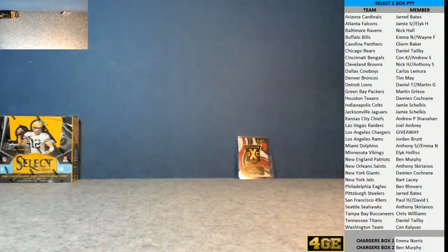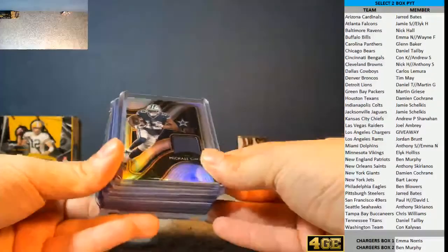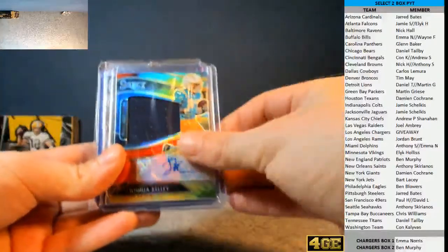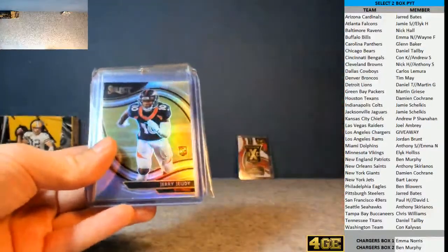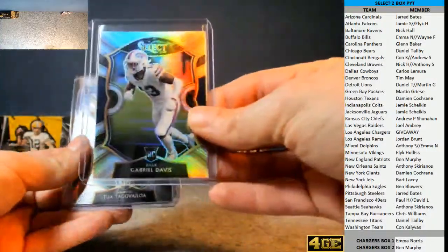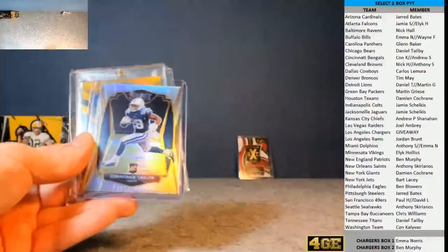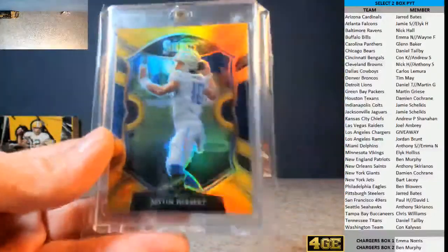If Emma wins the XRC — her luck has been absolutely flawless of late. So, we've got our highlights from box one, guys: Michael Gallop, Chase Young, Josh Kelly, Jerry Judy, Jerry Judy again, McFarlane Jr., Herbert base — like that was enough for the Chargers — Gabrielle Davis for the Bills, tour for the Dolphins, JK Dobbins for the Ravens. We had our Jonathan Taylor and then the beast.